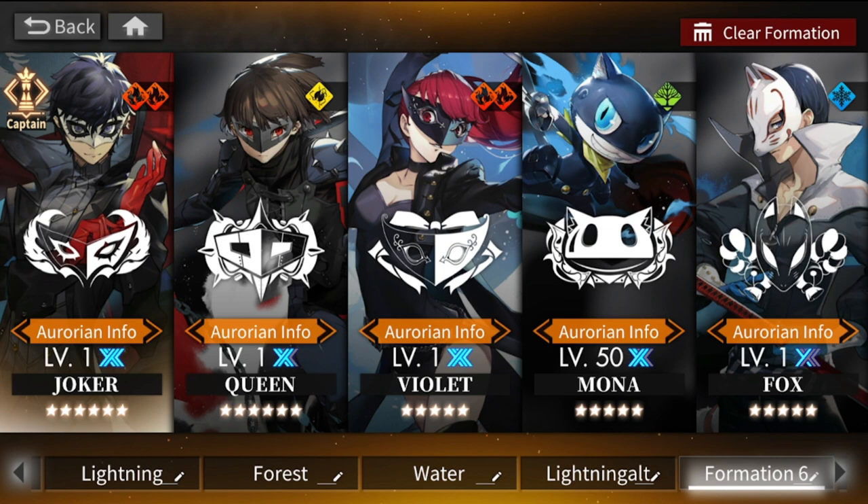I see potential in them but you need to be selective. Max out their level, equipment probably up to level six, and affinity-wise whatever you can manage is good. For the teams, I'll be using around two or three collab units. The majority of my teams will use Joker as the core, then Violet because they share the same element and banner, and Mona because she's free.